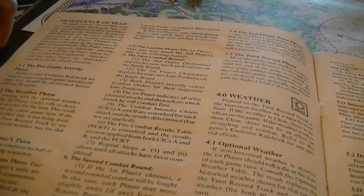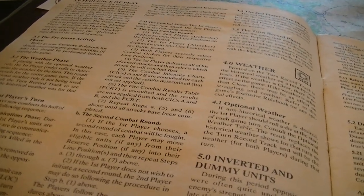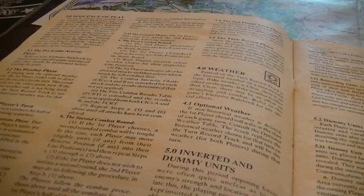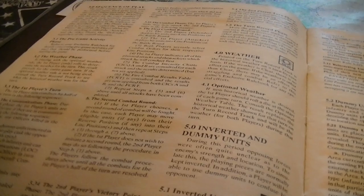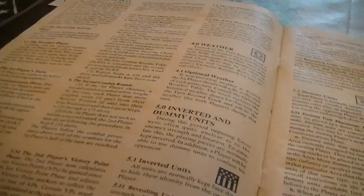Let's take a look at the sequence of play. If playing with optional weather, at the beginning of each turn you roll a die to see what the weather will be — you can also play with historical weather, and weather doesn't look like it has a huge effect. Then each player takes a turn in an I-go-you-go format; the first thing each player does is determine whether units are in command and handle some bookkeeping.